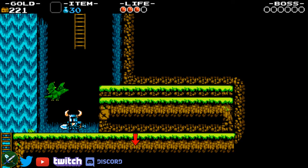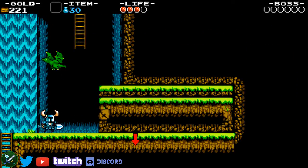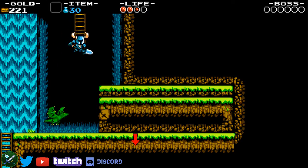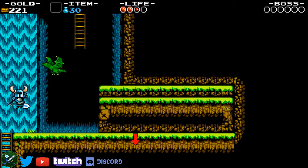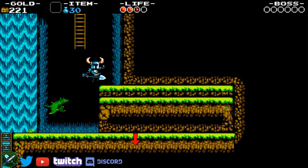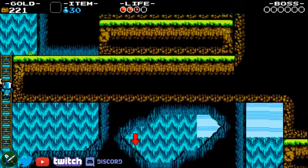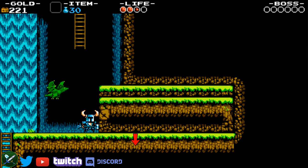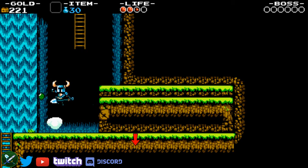Some people use different methods for this room — some people pogo the dragon up — but it's harder and the same speed or even slower. So I recommend jumping up here, but don't do a full jump. Just do just enough so you don't have to wait to land again and you can jump directly again.